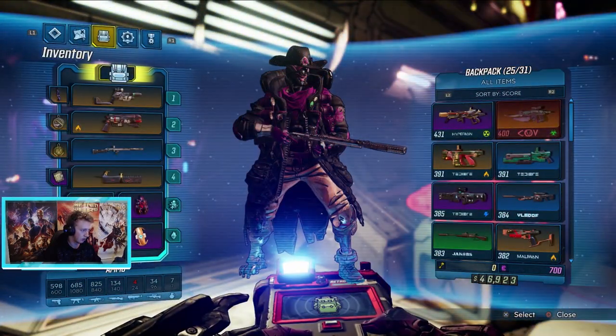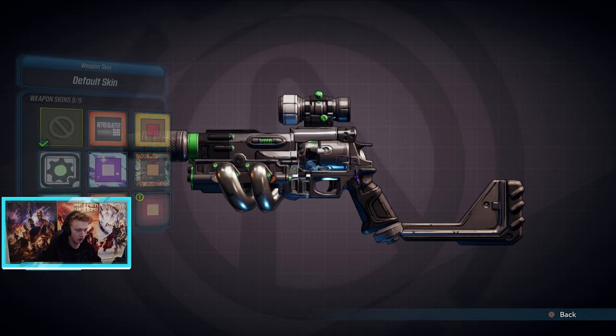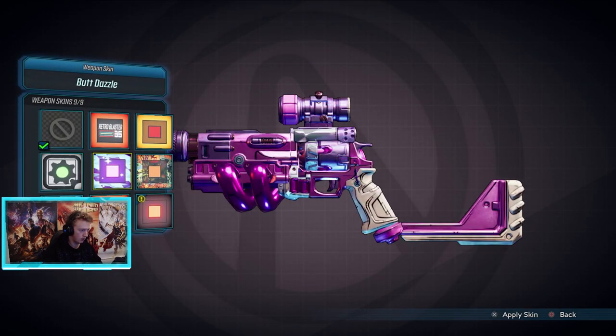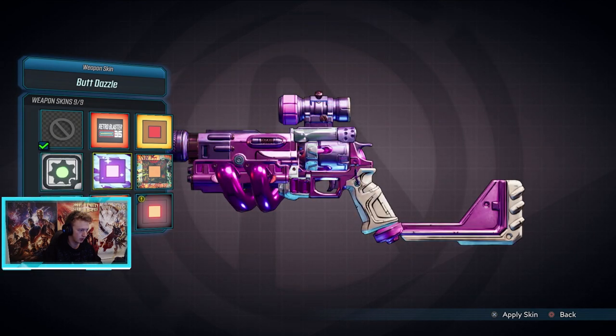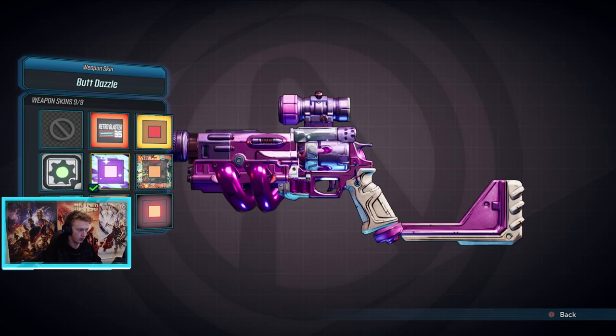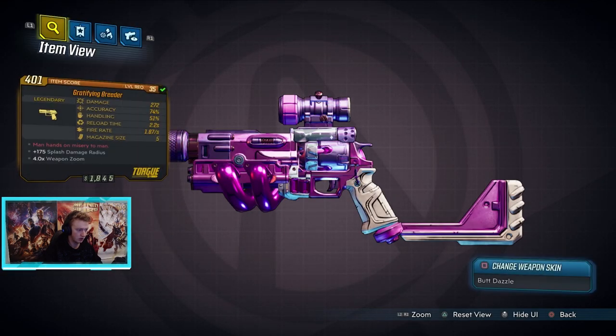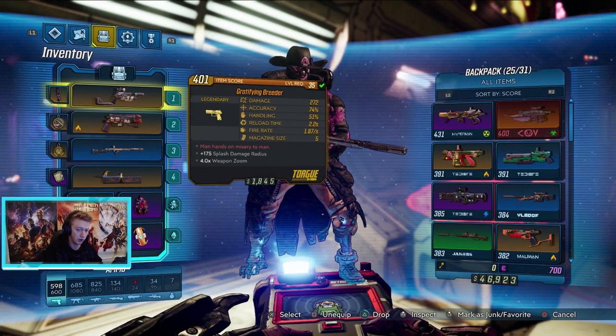You can do this with pretty much any gun. If we go back in and pick a different gun, inspect it, then change the weapon skin with square, you can pick any of the skins. They do take a little bit to load — the menu isn't the fastest. That's the one I had originally, that's the one I just bought, and if we select this one and inspect, there it is.